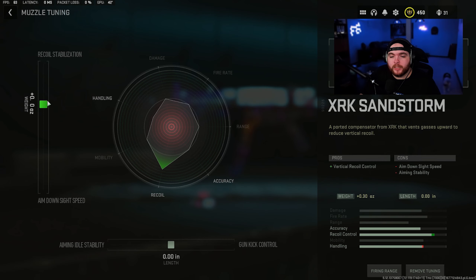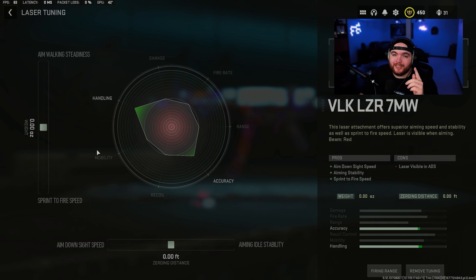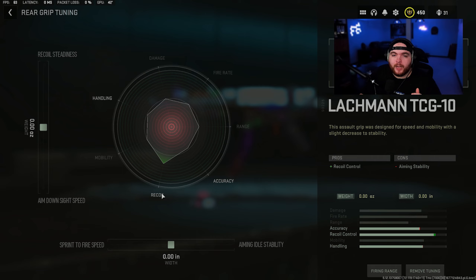For tuning: the XRK Sandstorm is set to recoil stabilization and gun kick control. The F-TAC M Sub 12 inch barrel is tuned to aim walking speed and aim down sight speed. The VLK Laser 7MW — and yes, you can tune lasers as of season 2 — is set to sprint to fire speed and aim down sight speed. The Lockman TCG 10 rear grip is set to aim down sight speed and aiming idle stability.